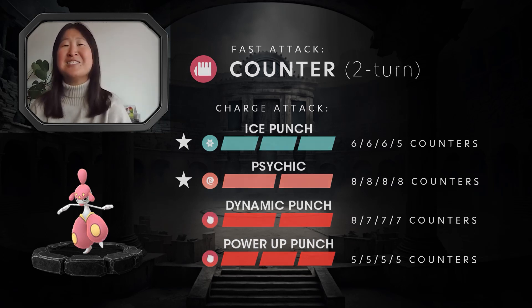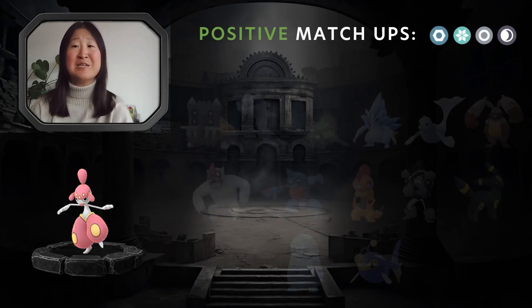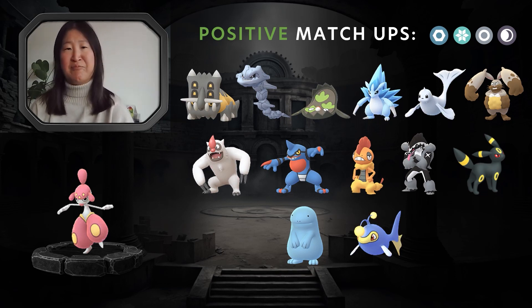What are some positive matchups for Medicham? Since it is a Fighting type, it is going to be really good against Steel, Ice, Normal, and Dark types. These are the Pokémon you will most likely come across, though there are definitely more that Medicham can take on — these are just the ones you'll most likely see in some sort of battle scenario.